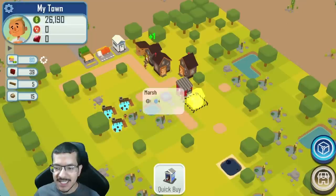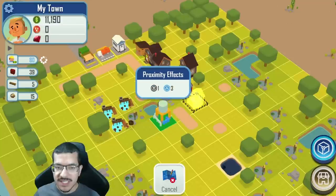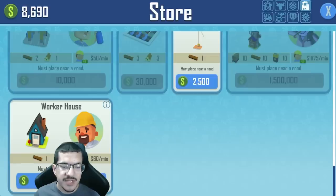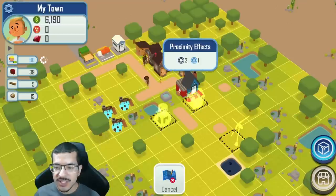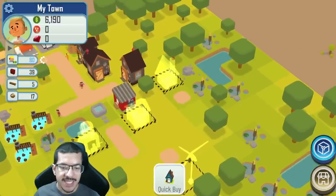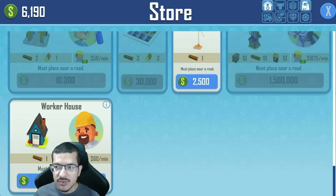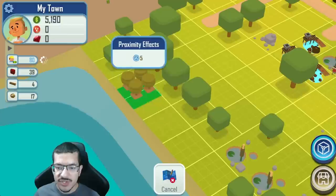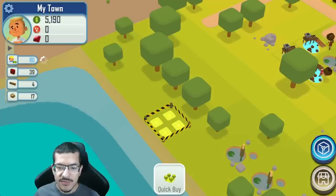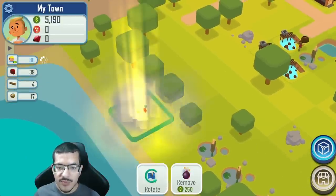Now that I have more money I can start building the water facility, wind turbine, and a worker house to pick up energy from the wind turbine. The water facility will require oak wood, so I'm going to plant an oak tree farm near the river because it needs five water to grow and the river provides five passive water along the edge.